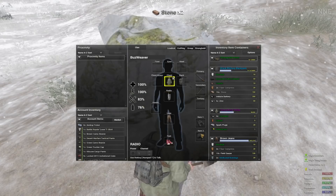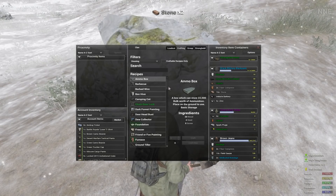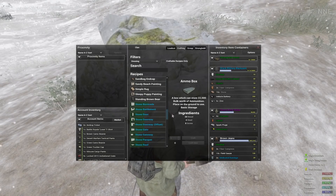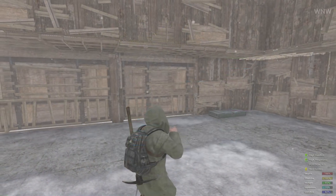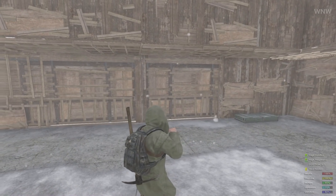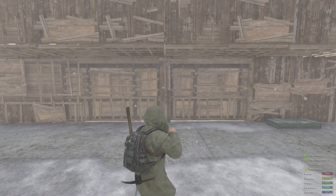The stone tier building pieces have been added. You'll notice that they use most of the standard build materials, so you'll need to do some extra gathering if you're planning on building or upgrading with stone. The team also fixed the gap issue for stone, metal, and wood doors — they now form a nice seal.